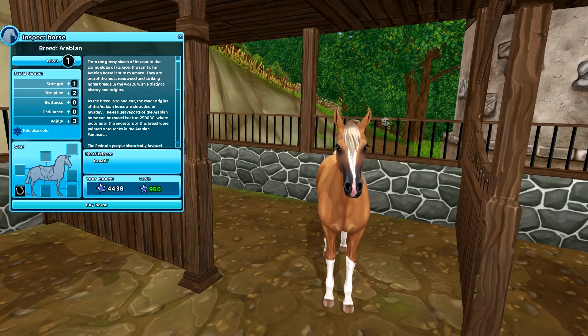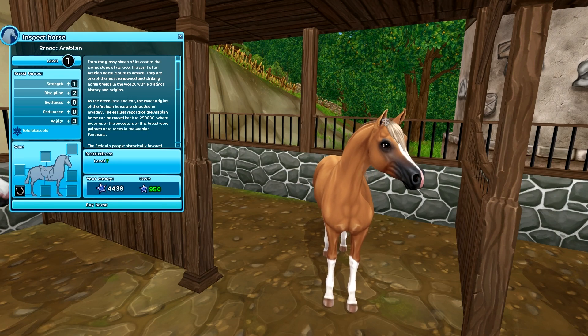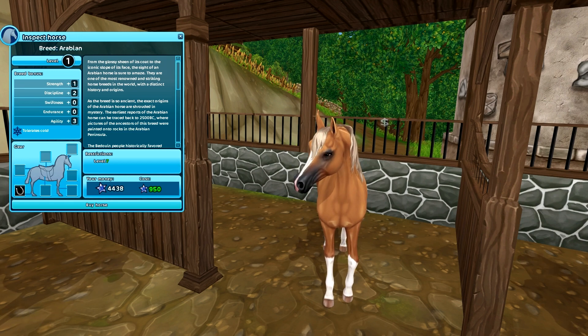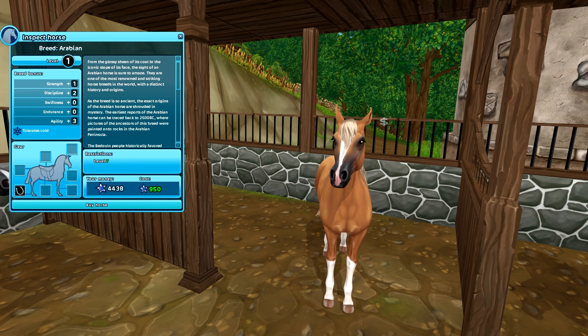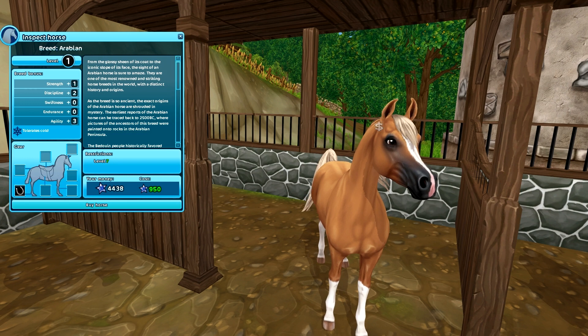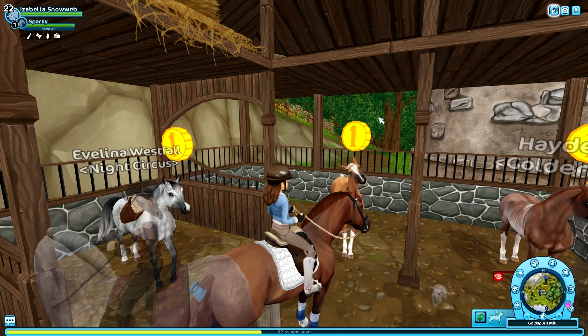Right next to the dapple gray we have the palomino, which is also adorable. However, I think I'm really going to like the black which is in Fort Pinta — we're going to take a look at that one in a second. I'm not sure if I want to buy this one or the black, but the one I don't buy will probably go on an alt account because they're both really pretty.